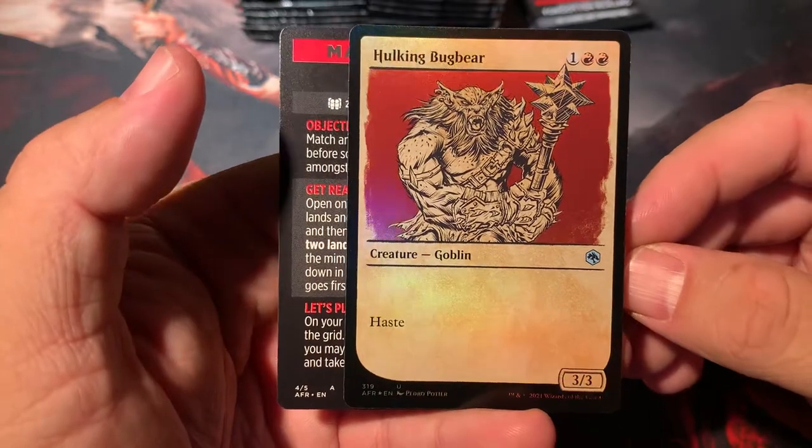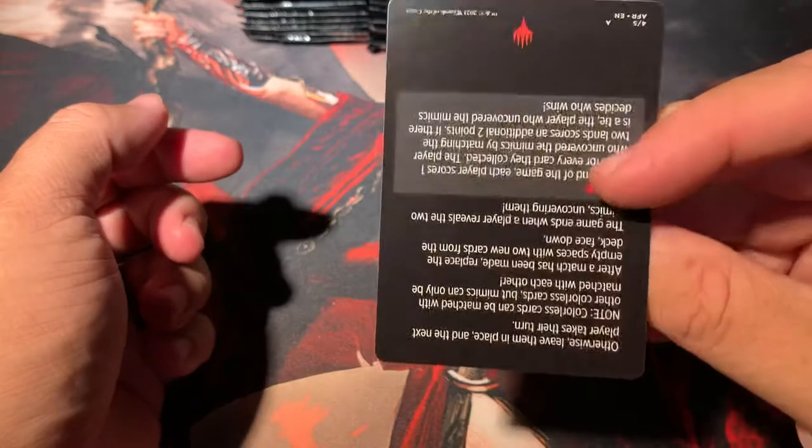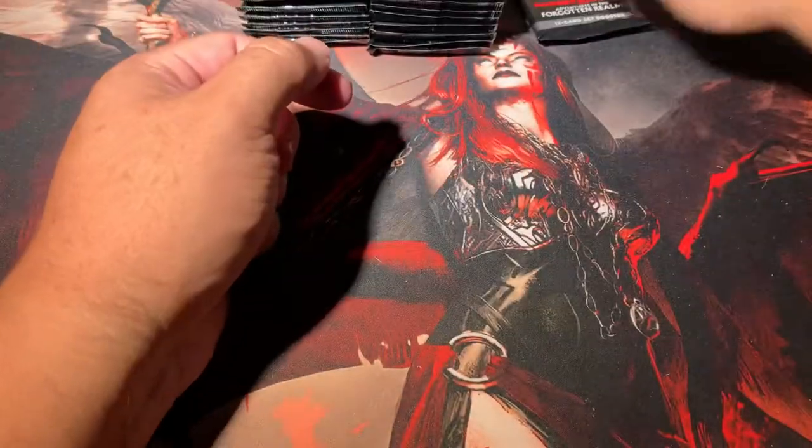Hulking Bugbear — 3-3 haster for three. And a Magic Minigame, Mimic Match — I'm going to have to read that later.